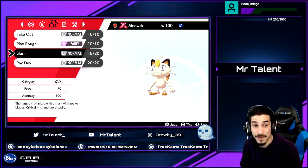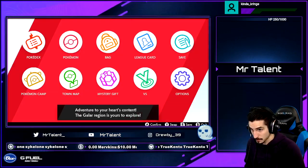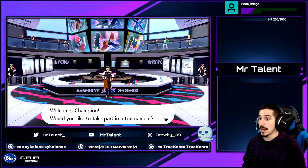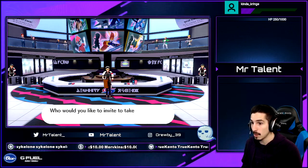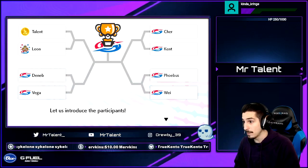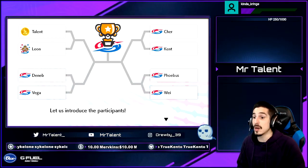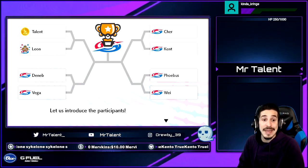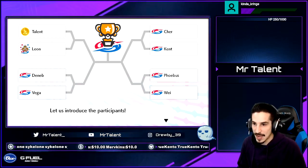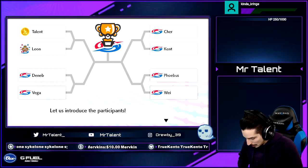However, if you face a guy named Wei in the bracket, you'll want to soft reset your game. Wei has all Ghost Pokemon, and since Ghost is immune to Normal moves, you can't hit him with the GMax Payday attack. Soft reset your game and the bracket will change.